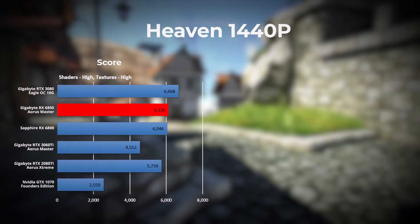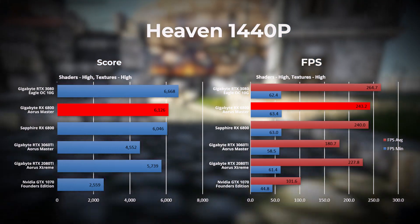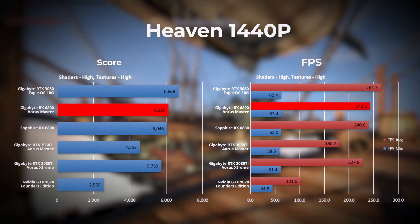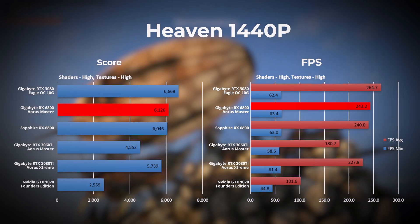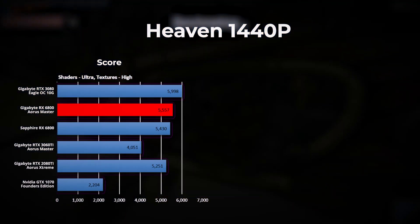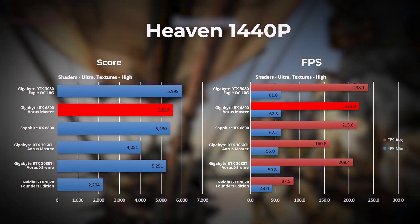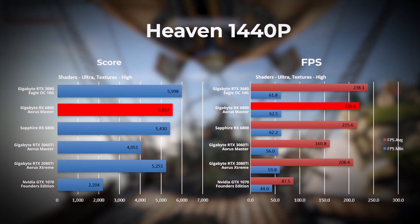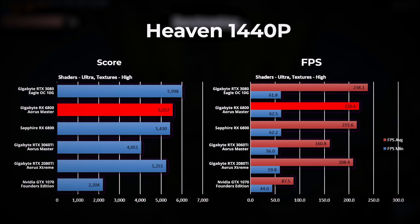In the Unigine Heaven benchmark at 1440p with shaders and textures set to high, the RX 6800 Aorus Master takes second place with the RTX 3080 in first. Similar to Valley, we observe a wide gap between the minimum and average frames per second. Running Heaven at 1440p with shaders set to extreme, the RX 6800 again comes in second place with the RTX 3080 leading, and we continue to observe the same pattern with the wide gap between minimum and average frames per second.